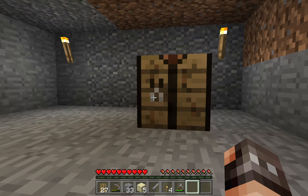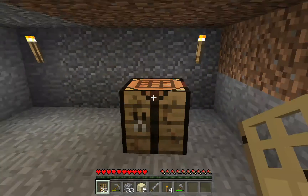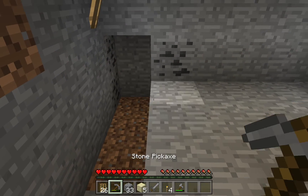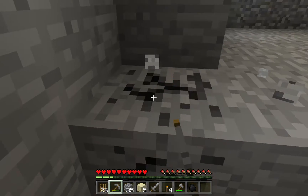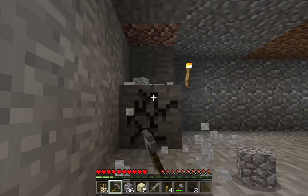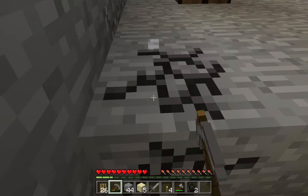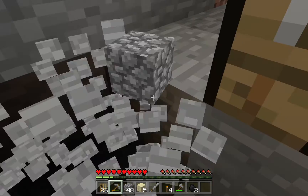I just accidentally made 27 doors — I am having so much trouble. Why do I keep doing that? I'll just keep those doors in the chest. I wish I had like an undo button where backspace would undo something you accidentally did — that'd be cool. Tell me if you guys would agree with that.